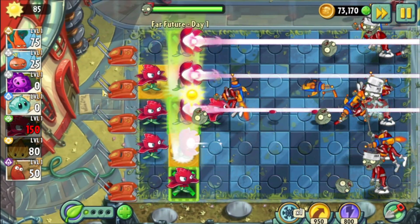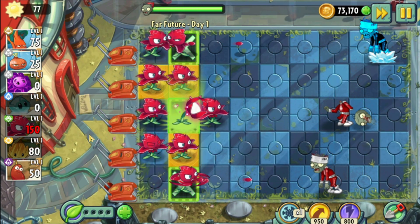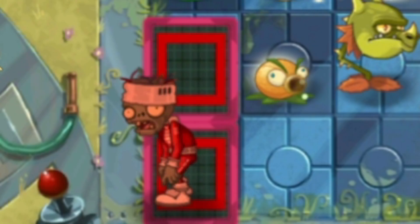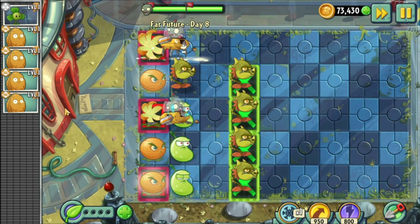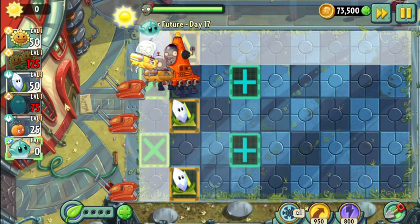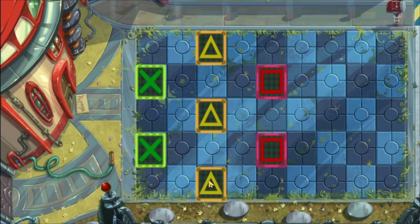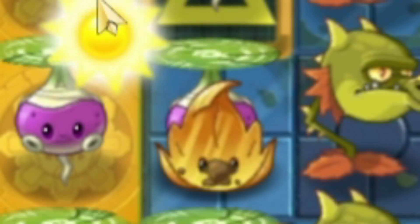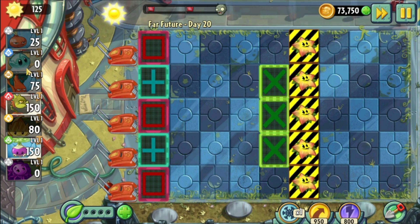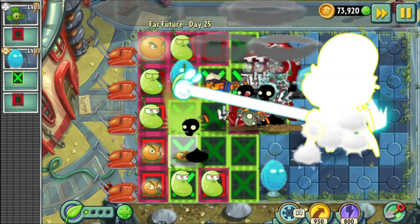Far Future was actually very easy, because for some reason you can beat every level with just Red Stinger. To the point that I would say this world was even easier than Wild West. Day 17 only allows us to use Magnifying Grass with no sun producers, but for some reason it's still possible. There has to be some sort of impossible level, because Starfruit is somehow considered a PvZ 1 plant. There's really just nothing to this world — let's go to Dark Ages.